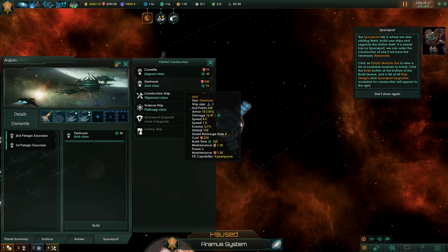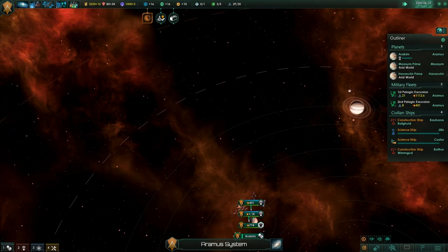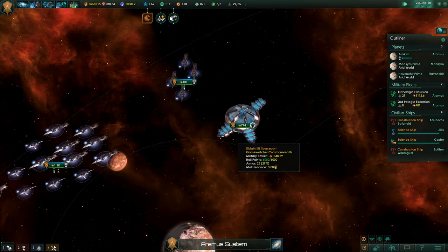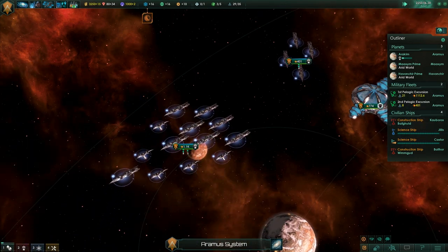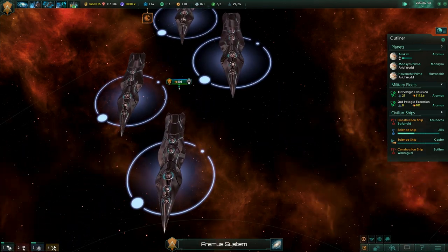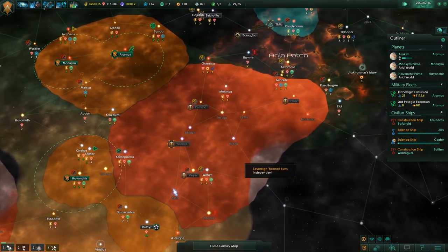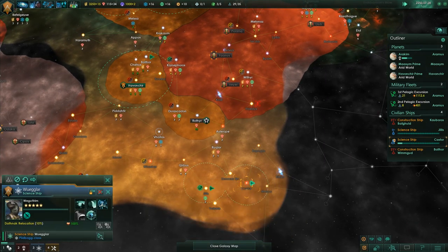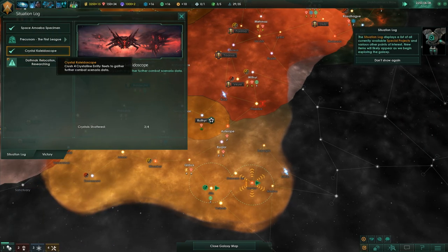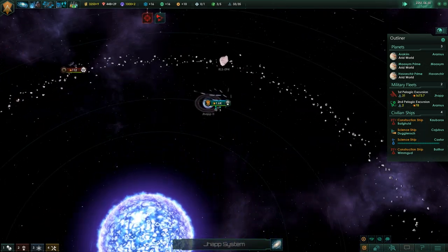The great thing about many of the minor changes and new content is that the game is much more open to different play styles. Changes have been implemented so that things like having population farming worlds is now a viable strategy, which means there's more openness and more strategic depth, and you're not set to go down certain paths. The sheer array of improvements to the core systems by the expansion and free update have left Stellaris in a better place than ever, opening the game up to more strategies both short term and long term.